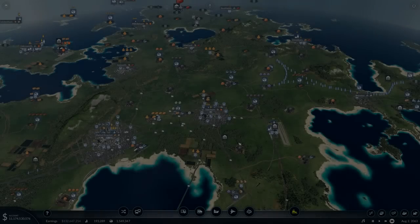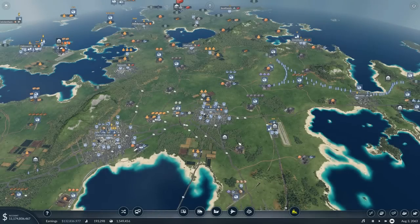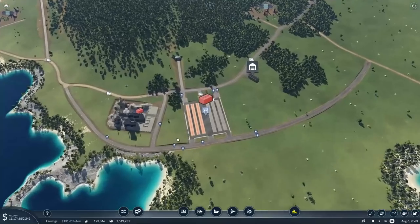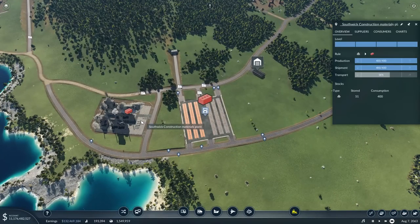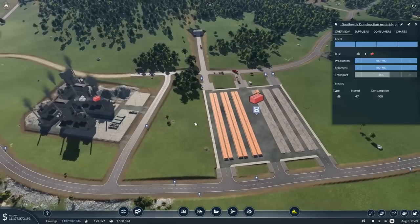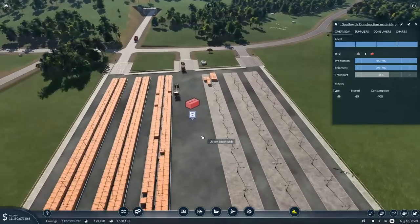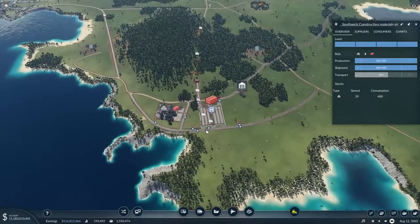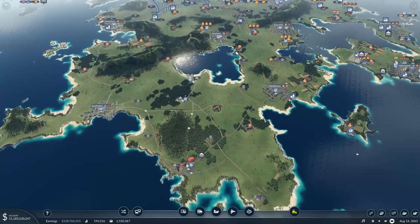Hey guys, my name is Sidiak and welcome back to another episode of Transport Fever 2. Last episode we pretty much constructed this whole brand new industry of construction materials, and look how much goods are sitting there waiting to be transported to the various towns and villages around. We even hooked up a couple of bus routes to slowly start growing all the little towns on this side of the map. Once they start to get a little bit bigger, we can start putting some proper infrastructure down.